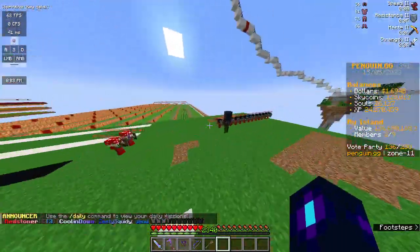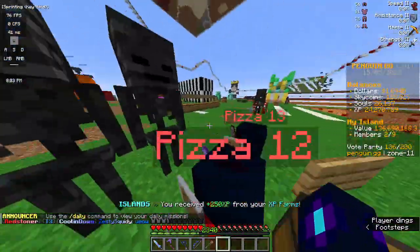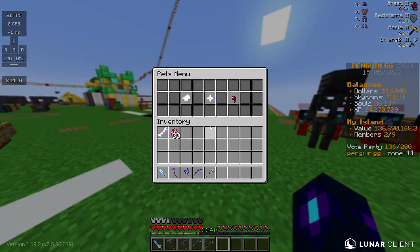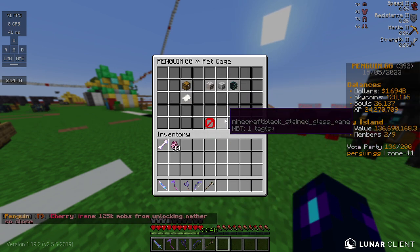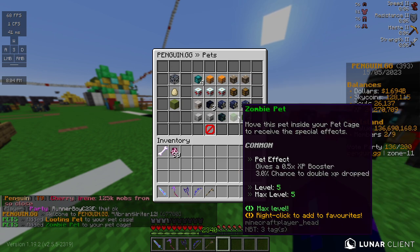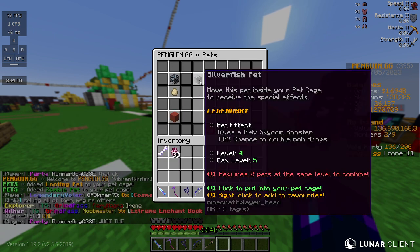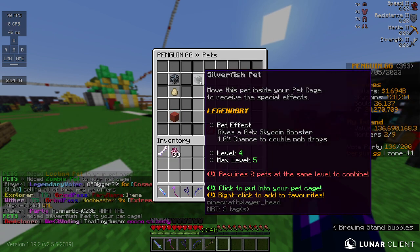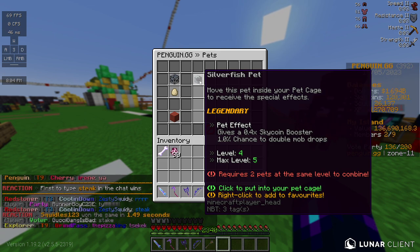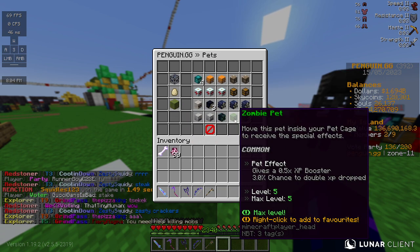This really does help a lot on making money because you'll get more drops. Another thing you're going to want to look at is your pets, especially for selling and stuff. You're going to want the looting pet, the zombie pet, and either the reaper pet or the silverfish pet. I prefer the silverfish pet because it gives you a skycoin multiplier and also a chance to double mob drops — not that high of a chance, but still a chance.